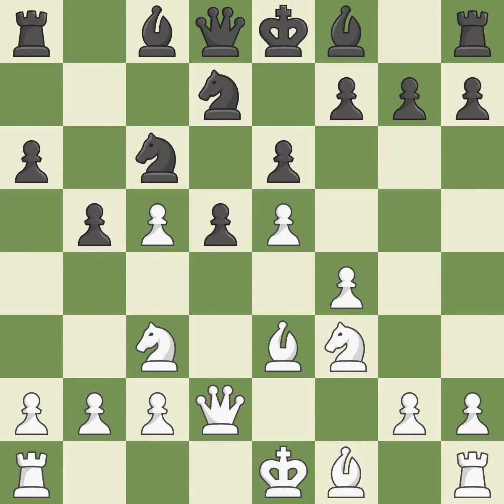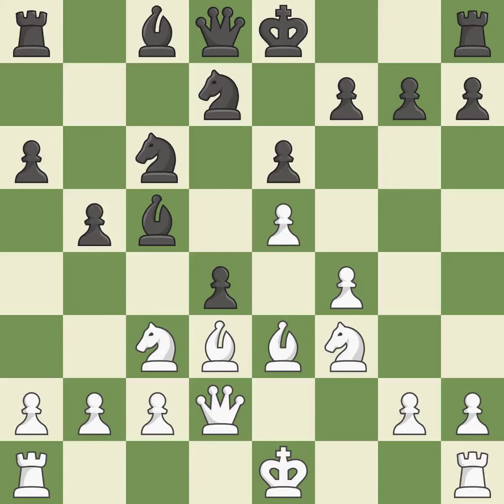This keeps the material balance in check with good counters. Backs off. This develops a bishop off its starting square, getting it into the action. It is the last book move. While not a mistake, that is also not the wisest course of action.